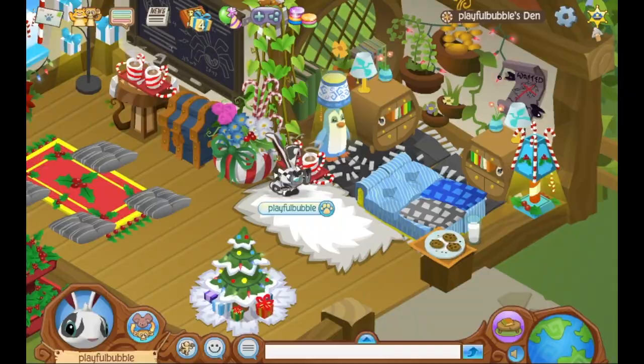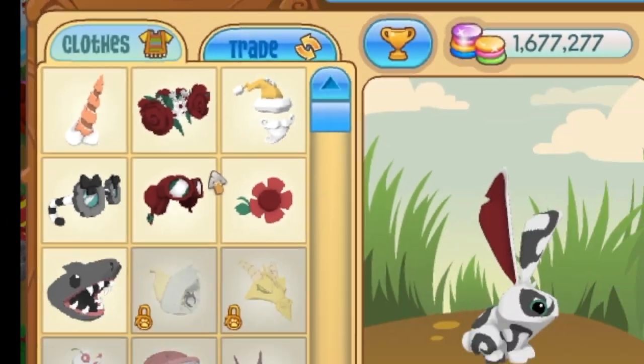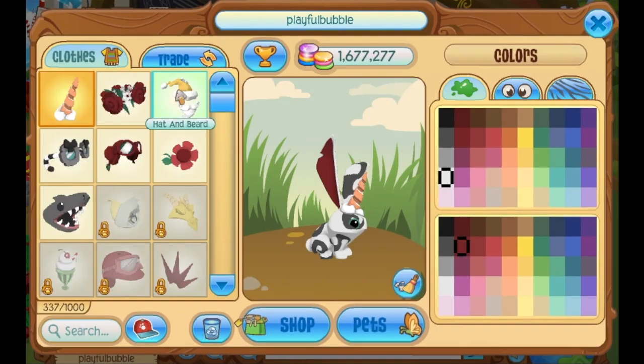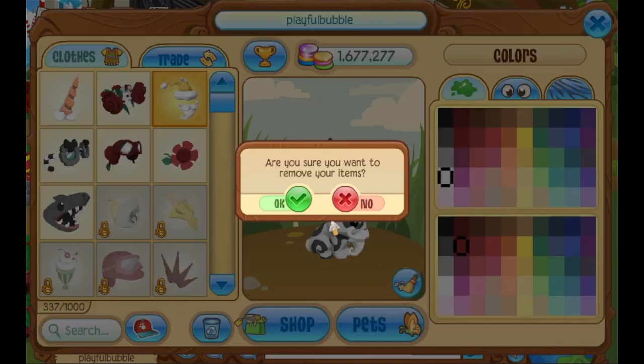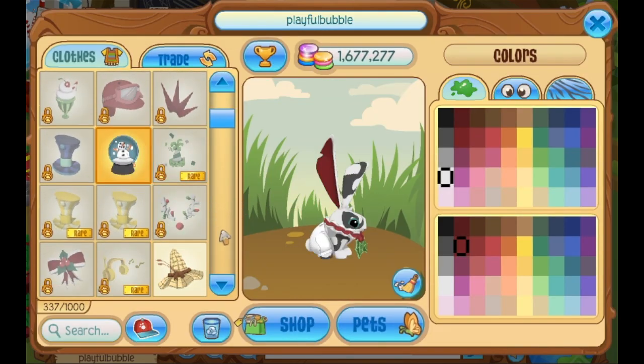First, clear all your items off your animal, then exit out. Go into your player icon card and sort by head item. Click on the first item in your inventory and exit out. Sort by head again and click on the last item in the first row.